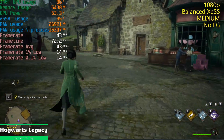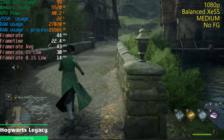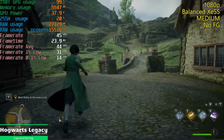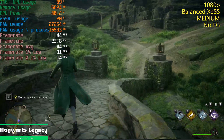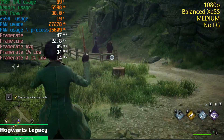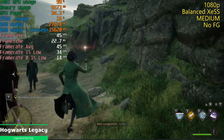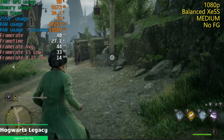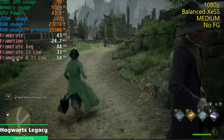We're at 1080p with just balanced XCSS — XCSS looks great. And we're actually at medium, not low. In Hogsmeade, 44 fps. You're not having to crank this all the way down to low with extra ultra performance XCSS. You're going to get excellent performance here. Even with lighting effects going on, it's going to run well. Really good performance here.